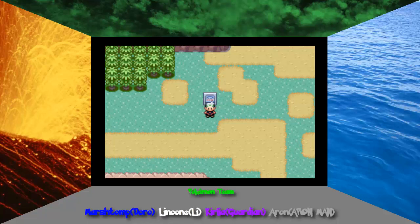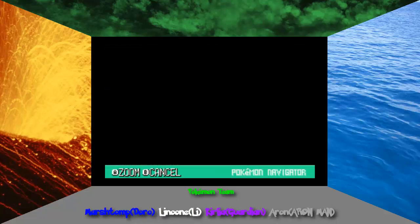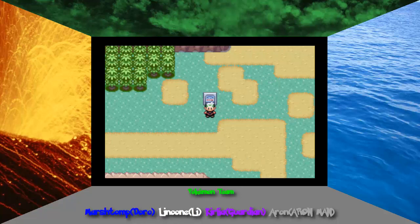Hey guys, Mr. Cheese Gaming here, and welcome back to more of Let's Play Pokemon Emerald. Last time, we fought the Winstret Family and continued through Route 111. I can't believe I already forgot. Yep, 111 — so technically I didn't forget. And we actually come across a desert that we can't reach.